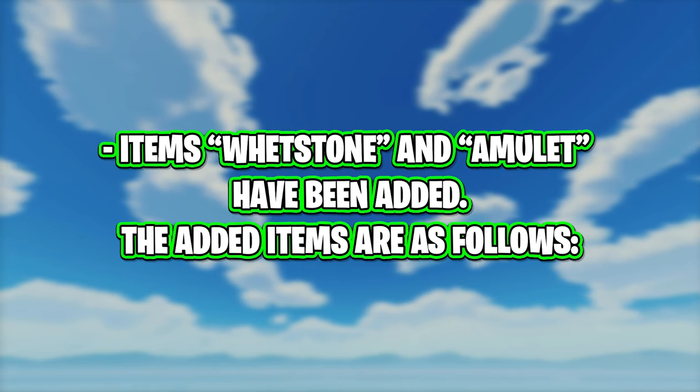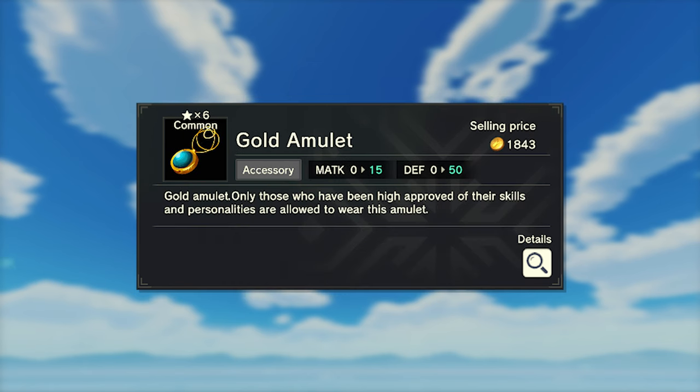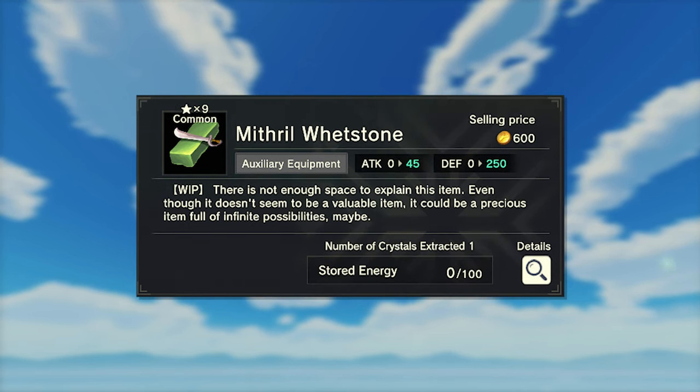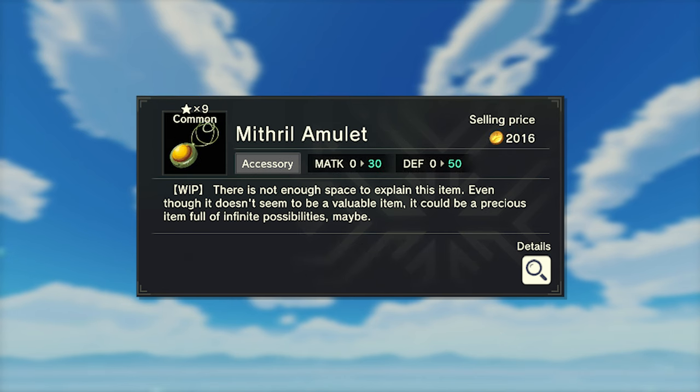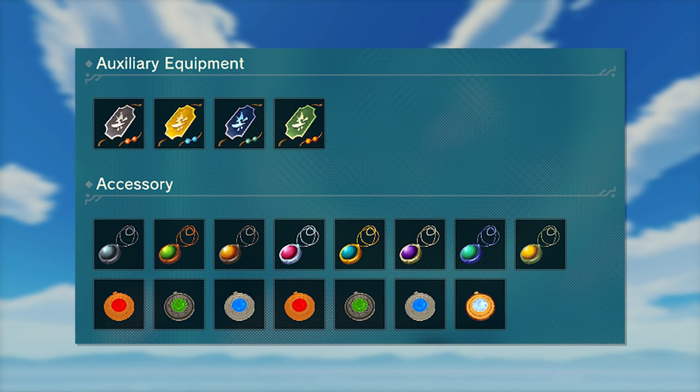Whetstones and amulets have been added: iron whetstone, iron amulet, golden whetstone, golden amulet, adamant steel whetstone, adamant steel amulet, mithril whetstone, and mithril amulet. Even more accessories, which is just great — we can finally max out our builds.